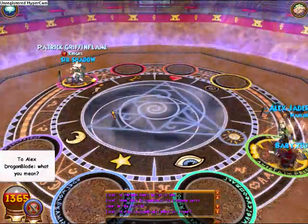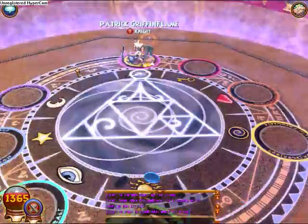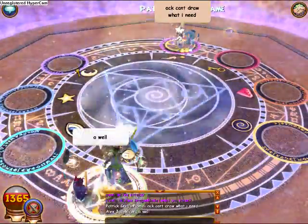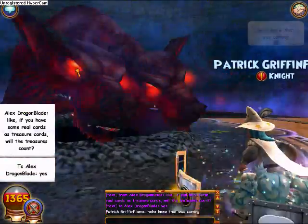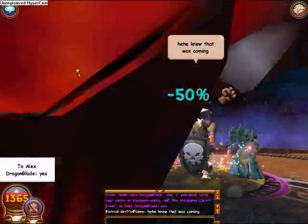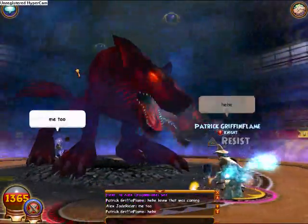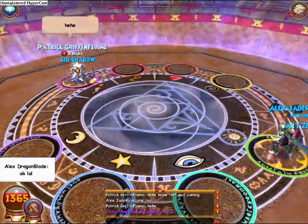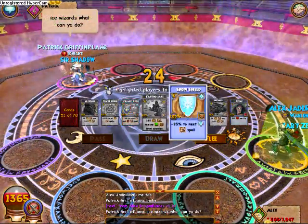Finally got my Time of Legend out. I put five in my deck for this duel and it finally came up. I'm only using a 50-card deck here, so I was really hoping it'd come sooner. Time of Legend is like the key for Myth Wizards in dueling, because it pretty much cancels out the clothing boost they have. Myth attacks are kind of weak, so Time of Legend boosting all of them really helps give you an upper hand in duels.